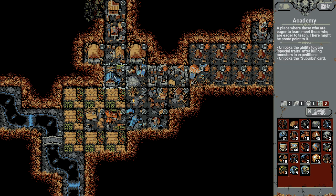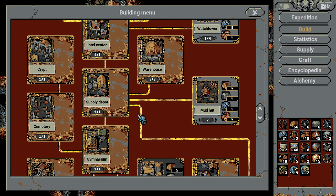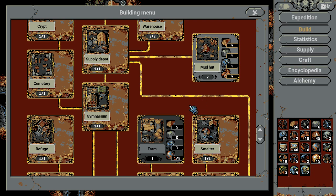The gymnasium is a big thing because you'll actually unlock traits, which are kind of like the skills in your game. It's definitely the most important building to increase your survivability by a lot. Some of the traits are super powerful, especially the ones on the necromancer.